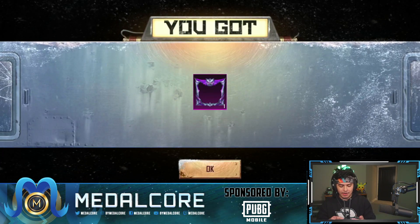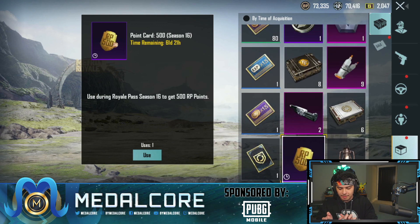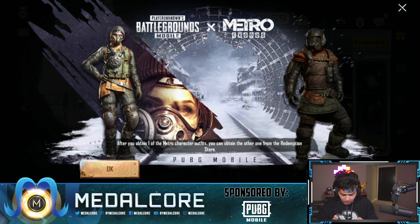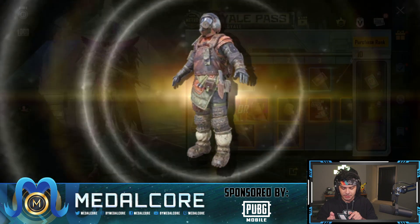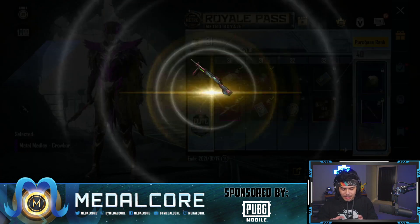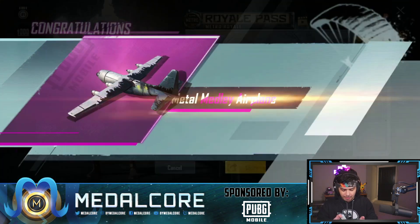We got it up to level 26 and got that special little frame. Before we collect rewards, if you have the previous pass you can go all the way down to the bottom and get these free 500 RP points, which would get you up to rank 31. After you obtain one of the Metro character outfits you can obtain the other later in the store. I'm going with the Artyom outfit, and we'll take UC instead of AG this time.